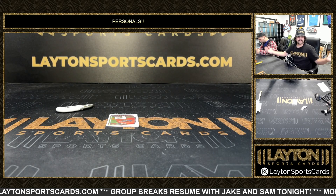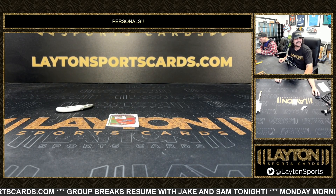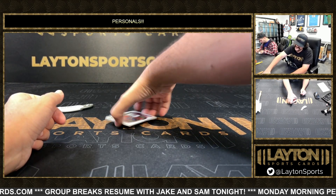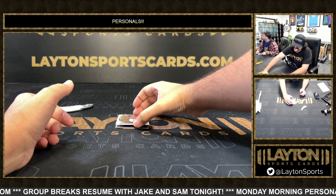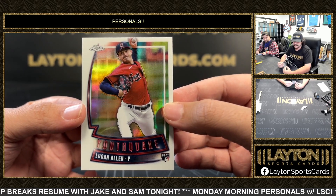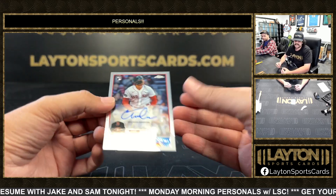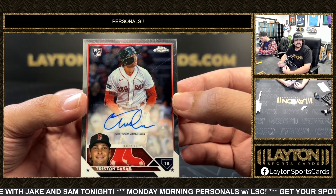Adam, we almost made it through the day — come on, don't start with me Adam, I almost made it through the day. There's a U-Play rookie of Logan Allen for the Guardians — not bad. Here we got an update auto of Tristan Casas, nice one there.